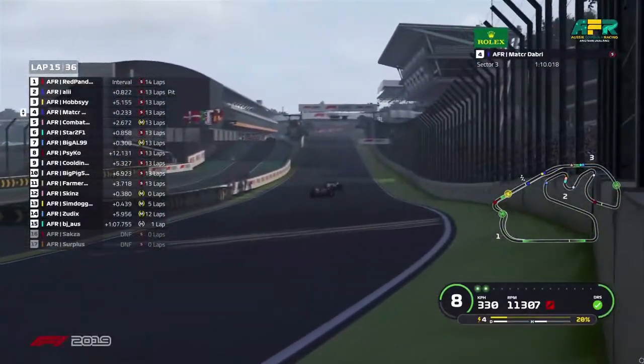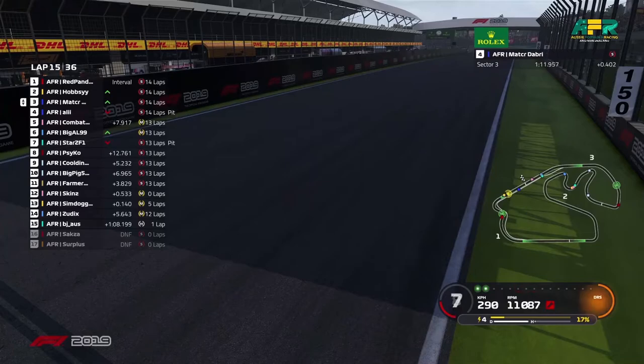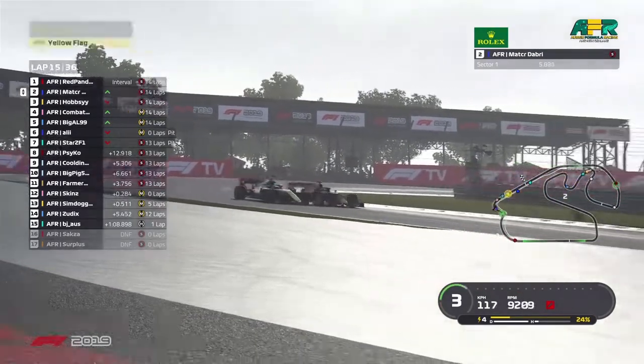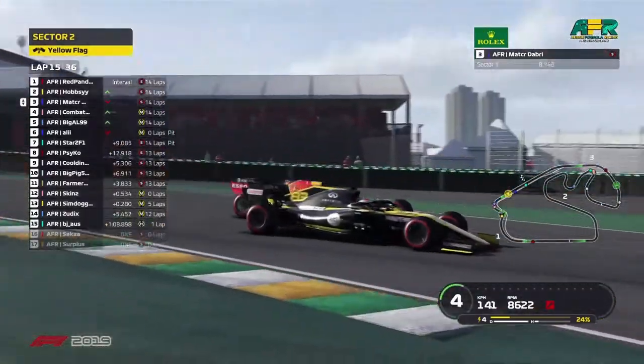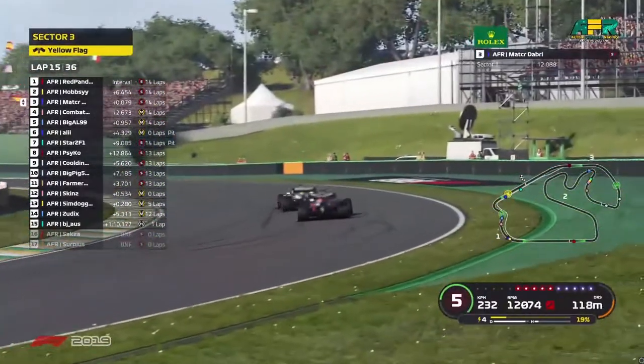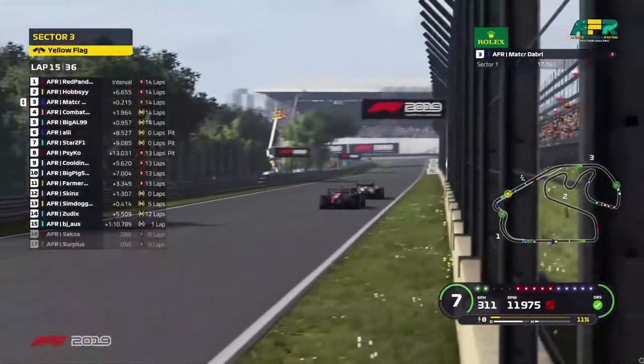Neither of them blinking. Ali does come into the pits. Matt goes up the inside, they're side by side going into turn one — very close to each other. Forcing him to the kerbs, a little bit of a tap, but they get away with it. How was a spin not induced there? That was insane.